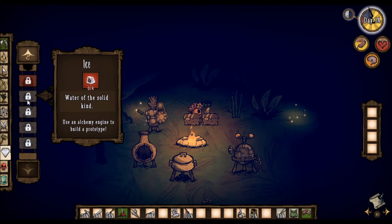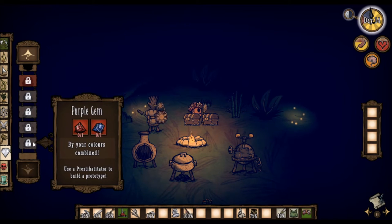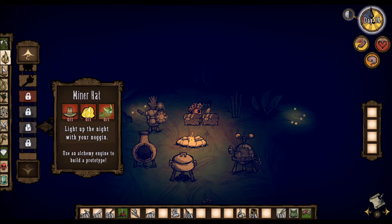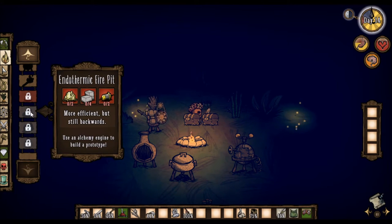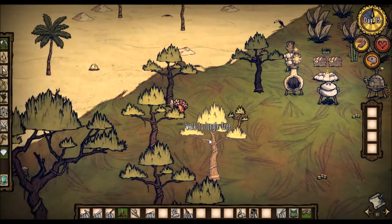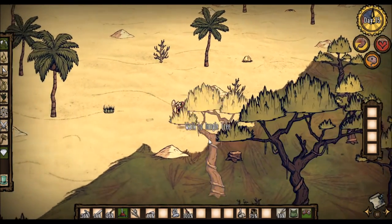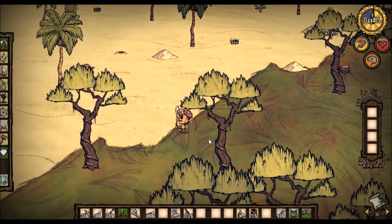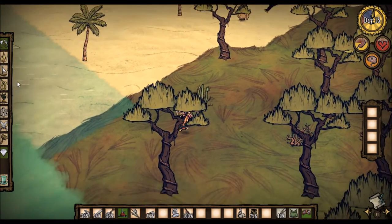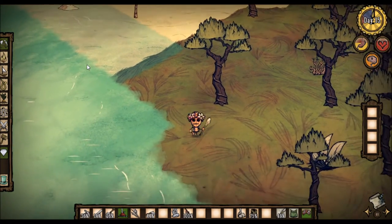Ice — water of the solid kind. Hail? It can hail? Is that dangerous? Should I be concerned about hail? There's still an endothermic fire in the game, so most likely there'll still be a summer time. So we do need to be concerned about that as well, and make sure we're prepared for intense heat in summer.